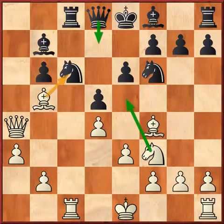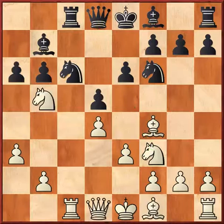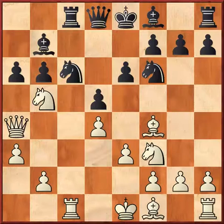So Black played Rook c8 after Knight b5 and Queen a4. The threat is again the same: after axb5, Bishop into b5, the knight is under attack and cannot be saved even with Queen d7 or any other move. So Black played Knight d7.